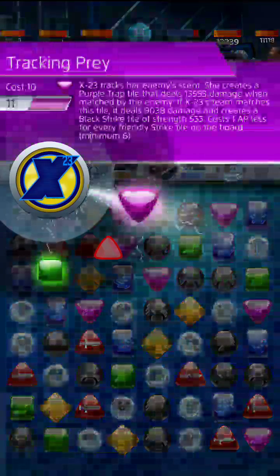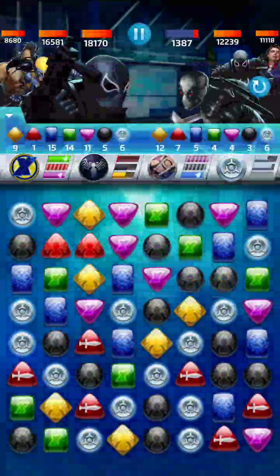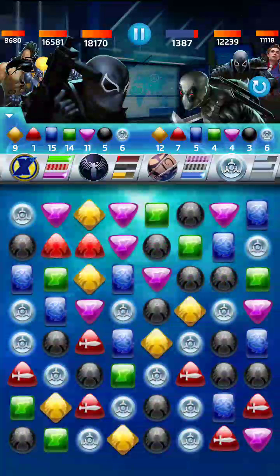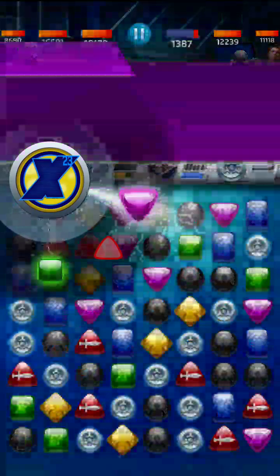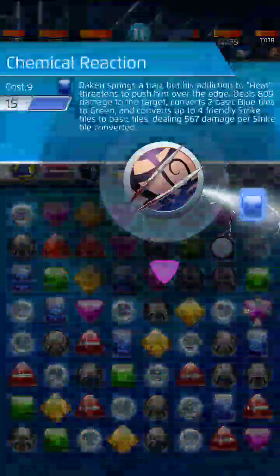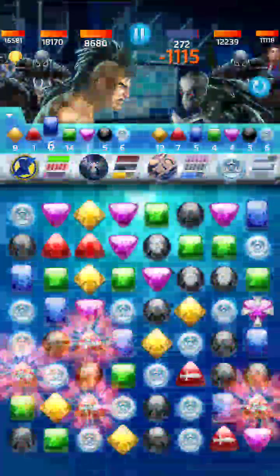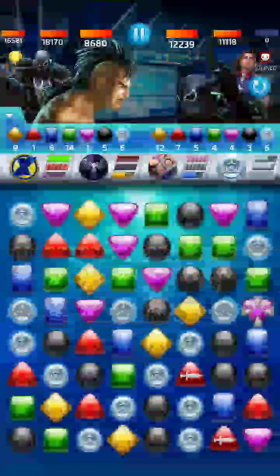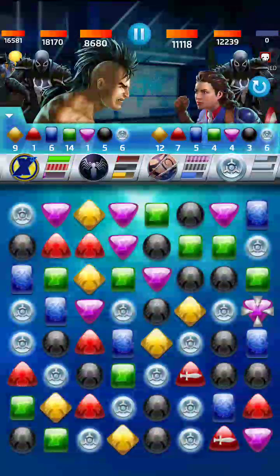The increased cost on purple is because of Peggy — that's why it wasn't going down as much as I wanted it to. As soon as we get Deadpool taken out we can work on Peggy next, so we're going to get hit. We really need to take Deadpool out. So let's do this — we're going to play Tracking Prey just to get it played, because I want to take him out with Chemical Reaction. It's a cheap ability, but it will cost some of our strike tiles. I wanted to at least get Deadpool taken out. Let's move over to Peggy now.